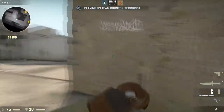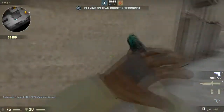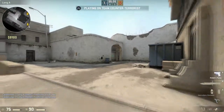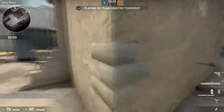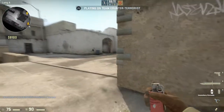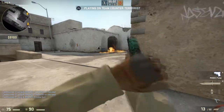Every time you want to go long, or B, or wherever you're defending, throw incendiary first. I suggest when you go to long, come from city, go back like that and throw it. Then throw a flash grenade there. And then when the fire goes out, throw a smoke.